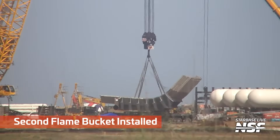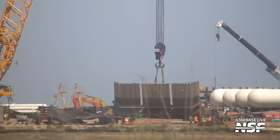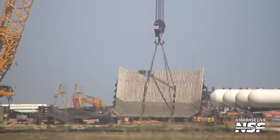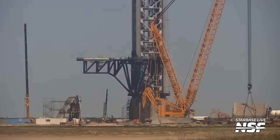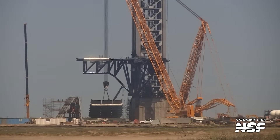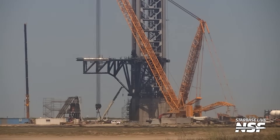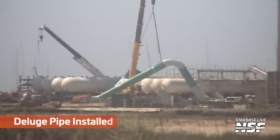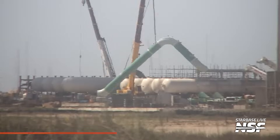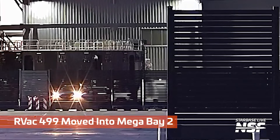It doesn't seem to be hooked up yet though. Here's the second Flame Bucket. There was a long conversation on the vagaries of Flame Bucket versus Flame Trench versus whatever. See how they transported it in that other orientation, and then they rotated it — about 90 degrees — to get it into the right ski slope orientation. Not for skiing, for rocket exhaust. Two of those facing back to back to ski jump the exhaust away from the rocket in two main directions. More pipes being moved around for that big water system.